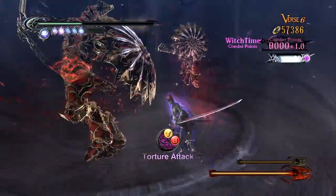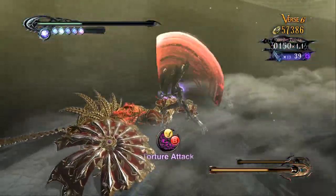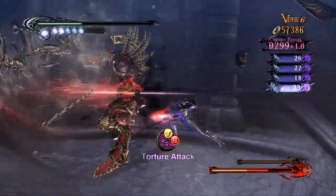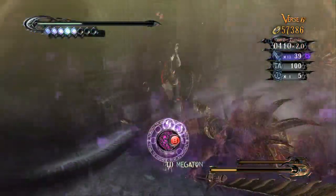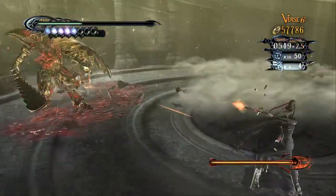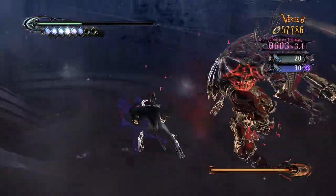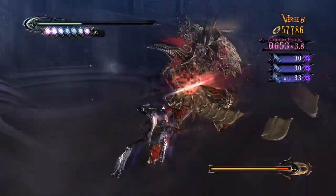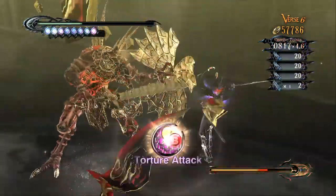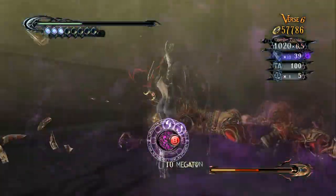For once it doesn't immediately start you needing to dodge something. These guys just stand in front of you. Occasionally they go into a quick attack, but that's just part of their standard moveset — it's not hard-programmed that they will immediately launch into an attack the second the cutscene is finished. Also worth noticing, there are different torture attacks for different positionings: one for if they're standing on the ground, one if they're in mid-air, and one if they're lying down after being knocked over.